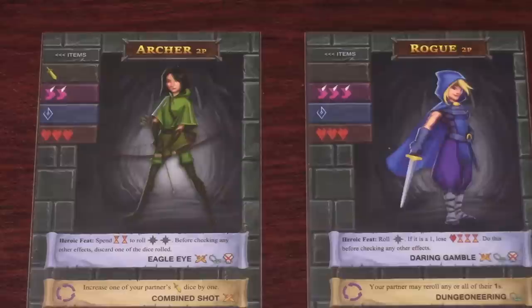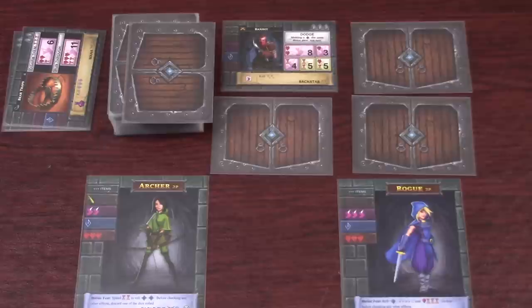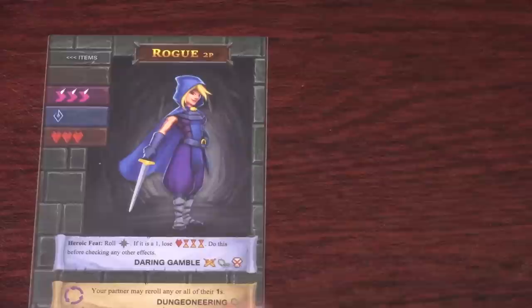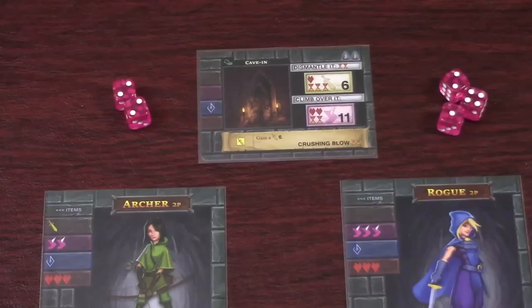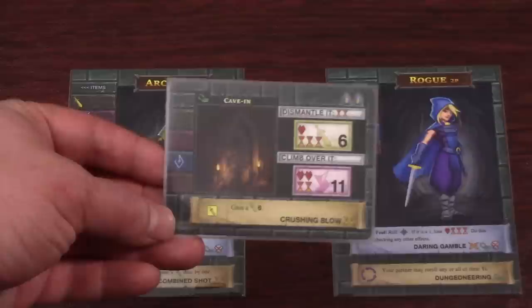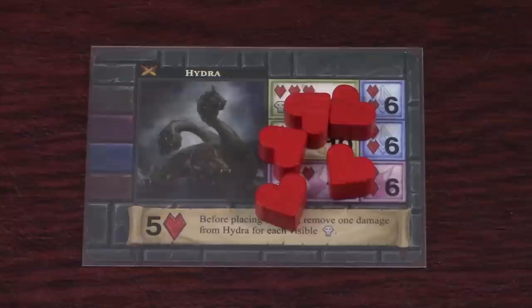Gameplay with two players is very similar. When setting up, make sure each player uses the two player side of their hero and the level cards. You both explore the dungeon together as one party, deciding together which room to enter and which encounters to flee. Before an encounter each player decides whether to use their heroic feat. When rolling, each player rolls separately and uses only their own dice to activate skills. At level two or higher, decide who will roll the heroic dice for that encounter. When covering large boxes you can use dice from both players. If the party takes damage, divide it as evenly as possible. When gaining loot, choose which player gets the item or skill — experience and potions are shared. If any player takes damage equal to their health the game immediately ends in a loss.